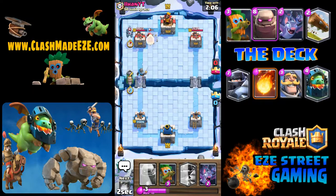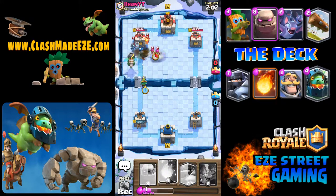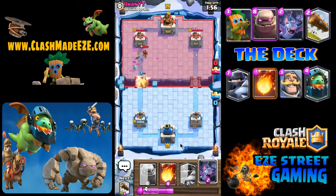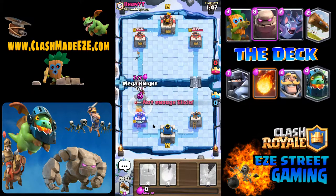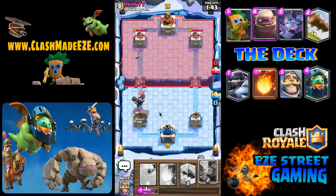Another good way to start off these pushes: remember to stay off the bridge. I know I've done it — as soon as I get in trouble I'm dumping things on the bridge. Everyone does it, but if you can avoid dumping troops right on the bridge it helps. And you still can't drop troops if you don't have enough elixir — I've tried so many times and it hasn't worked yet.